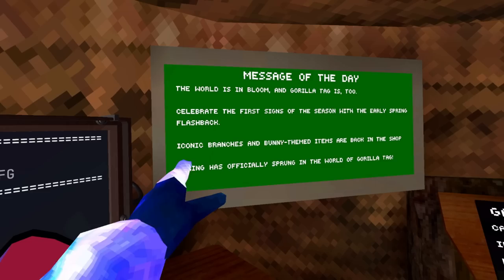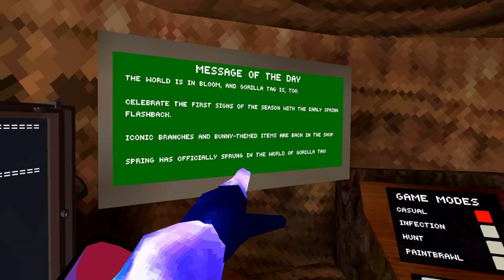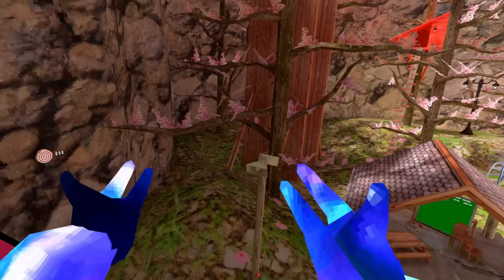So, message of the day: the world is in bloom and Gorilla Tag is celebrating the first signs of the season with the early spring flashback. Iconic branches and bunny themed items are back in the shop. Spring is officially sprung in the world of Gorilla Tag — so it is spring in Gorilla Tag.